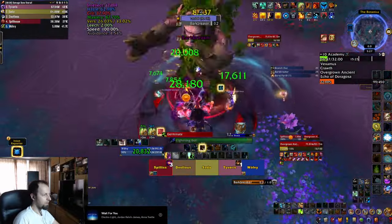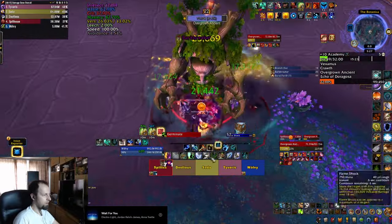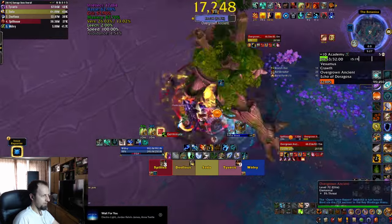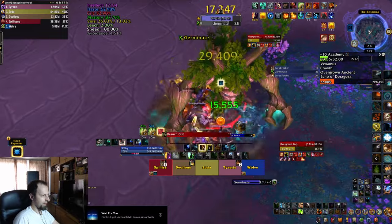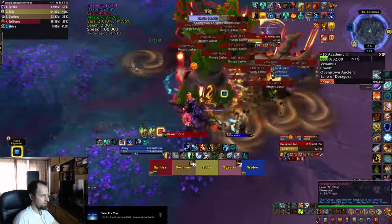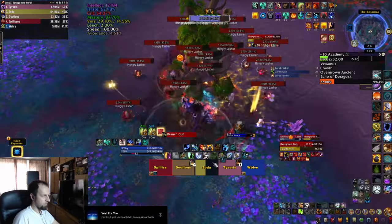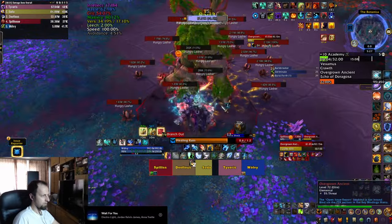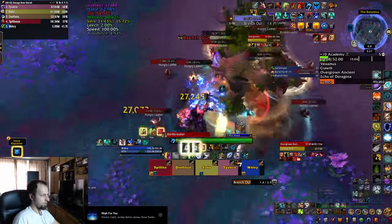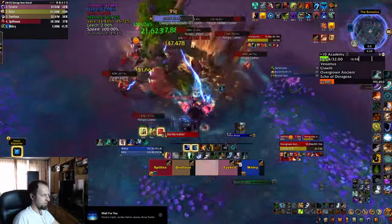The Overgrown Ancient has a Tank Buster that he's going to follow shortly with the Germination skill. He's going to spawn brown swirlies at the feet of players, which you need to dodge but keep close to the boss, as they turn into hungry Lashers that are asleep. You can start cleaving those, but beware of the next ability called Branch Out — another big swirly that you need to dodge.